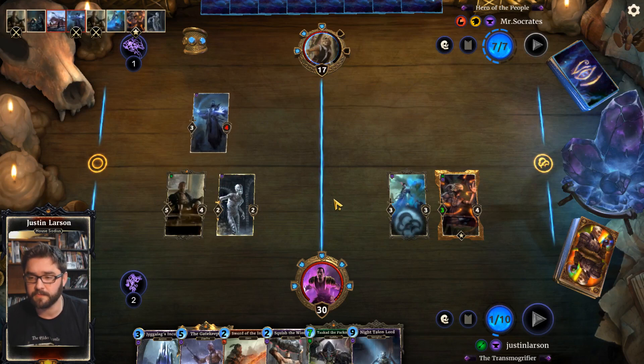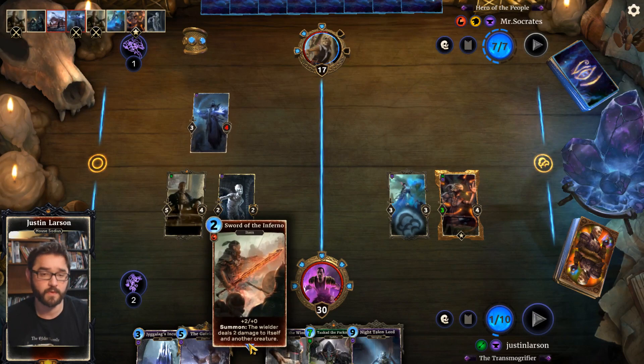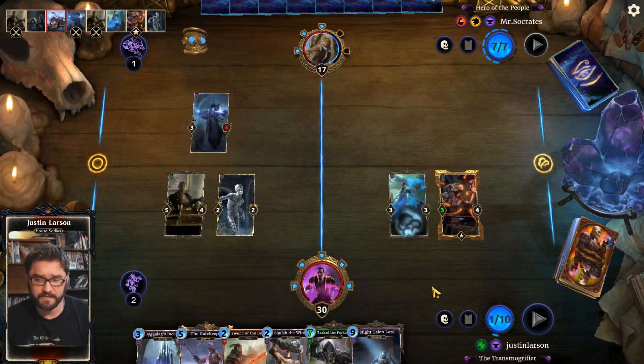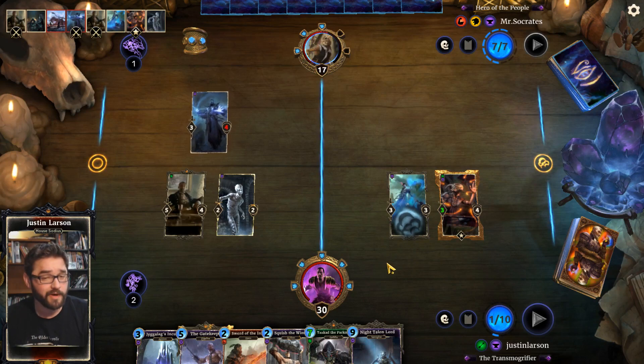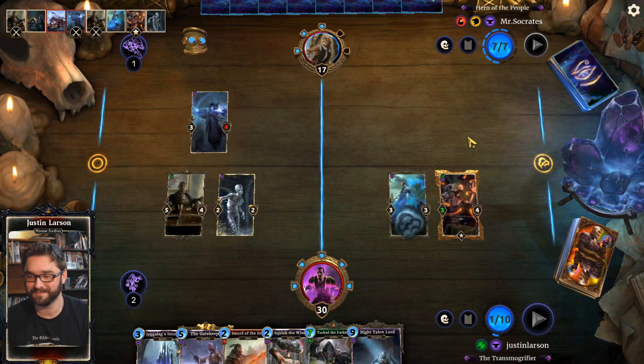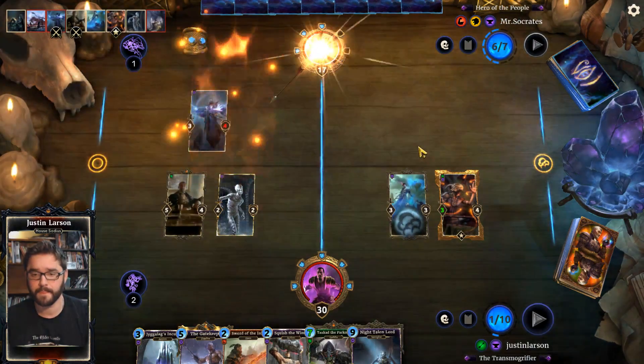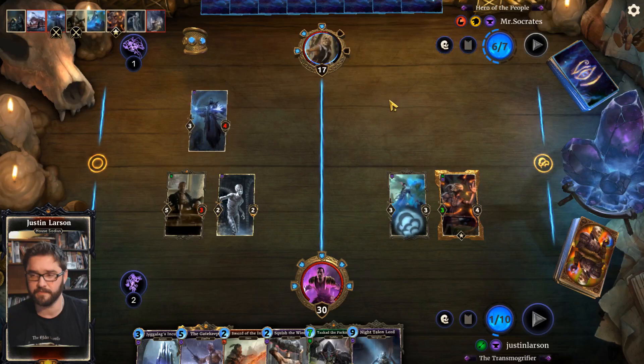Let's see how many Death Priests are in their deck — so far we've been hit with Edict, Cast into Time, and Death Priest. They know we have the Sword of the Inferno; they probably have some suspicion of how well we can exploit that card. We're going to avenge our Hulking Scaling after he was so cruelly turned into a mummy by Mr. Socrates. See if we can't show him a little... Greek hospitality, my bad.